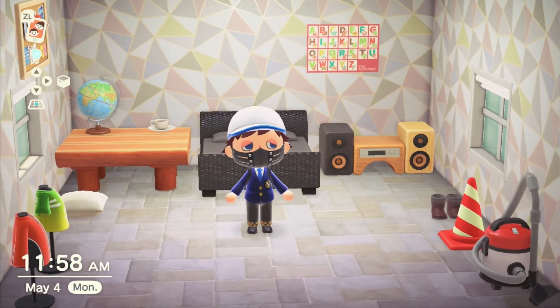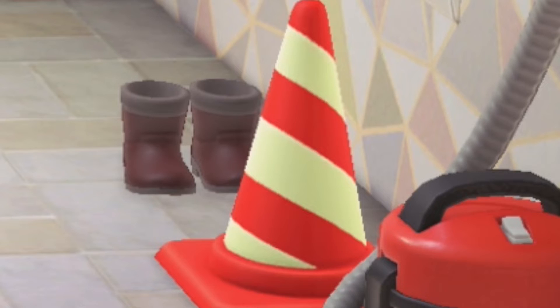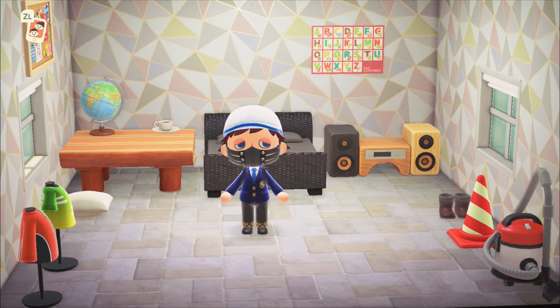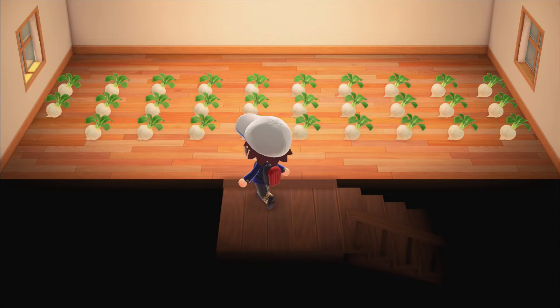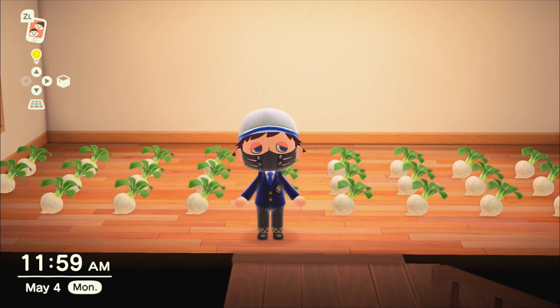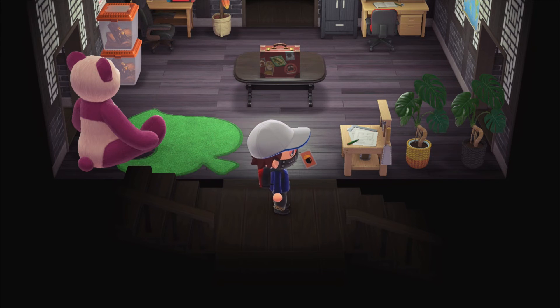I don't really have a lot going on in my room — I haven't given it much thought. I've got a VLC media player sitting in the corner and that's about it. Now you're gonna love the upstairs — I put a lot of thought and effort into it. So basically I decided the theme of this room would be turnips, and the only thing I would do up here is store my turnips until I got a good price.